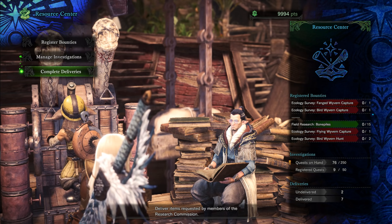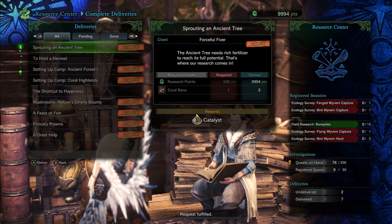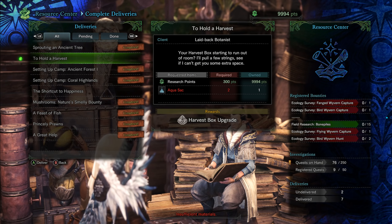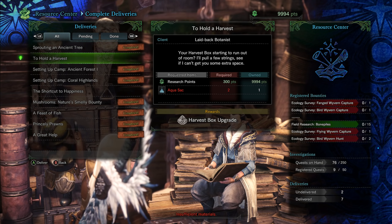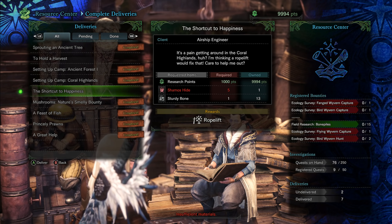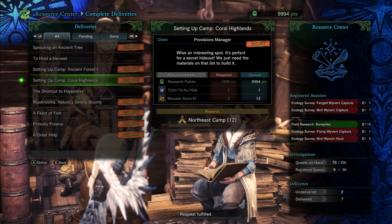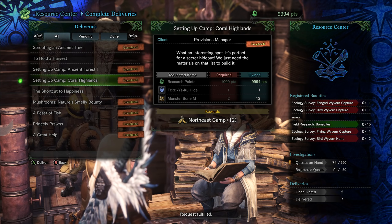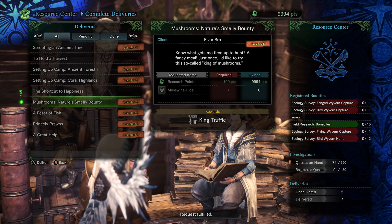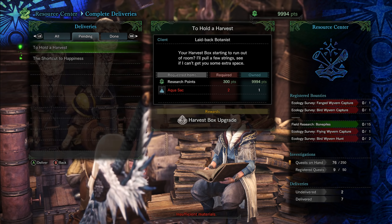If you see the 'Complete Delivery' menu — this menu appears after some quests in the story — you will see what you have to bring to this NPC. For example, here I have to bring two Aquasacks and some items for Samos Heights. You can deliver items there and also see the rewards, for example the Northeast Camp or the Northwest Camp.